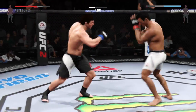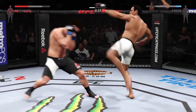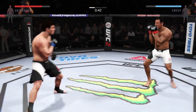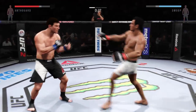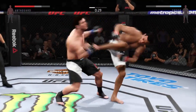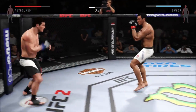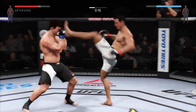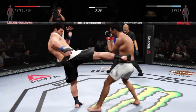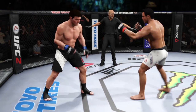Nice roundhouse kick to the body. Looking for aggression here in the final minute of round one. 45 seconds. Really swung everything into that kick but fell short. He lands the roundhouse to the body. That huge head kick was blocked. 15 seconds. Front kick to the face. The huge head kick is blocked again. Assassin with a solid leg kick. First round in the books.